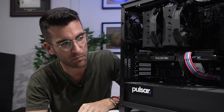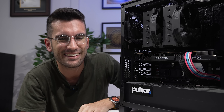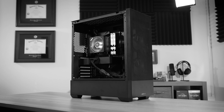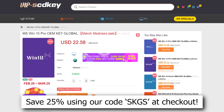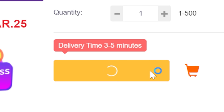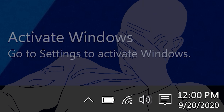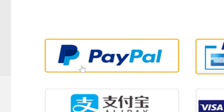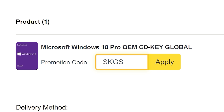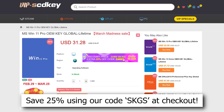The next time you see me, we'll be balls deep in disassembly, ready for a proper deep cleaning. Are you ready? Stay with me. If you're planning your next PC build, then consider checking out our sponsor, VIP SCDKey. Their Windows 10 and 11 OEM keys sell for a fraction of retail and will unlock the full potential of your OS — they'll also remove those pesky activation watermarks. Click the links below to get started today, and be sure to use our special offer code SKGS for a sweet discount on a variety of options, including Windows 10 and 11 Pro and Home, and more.